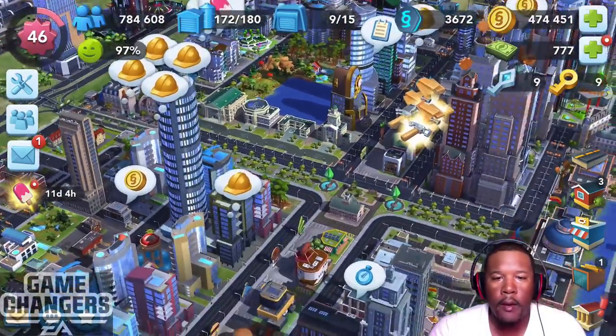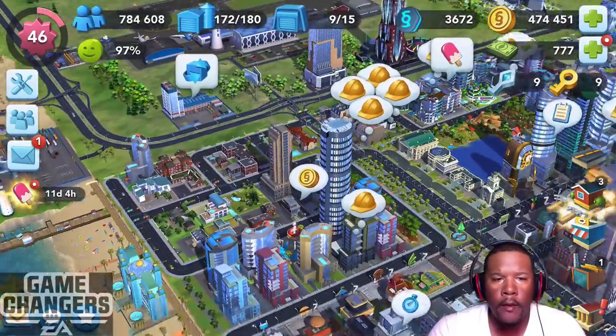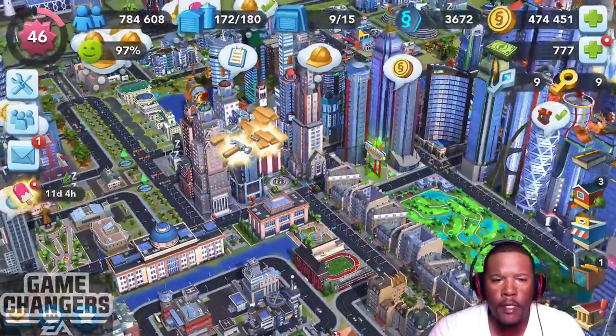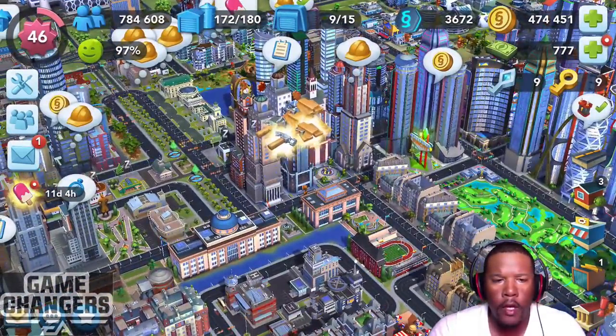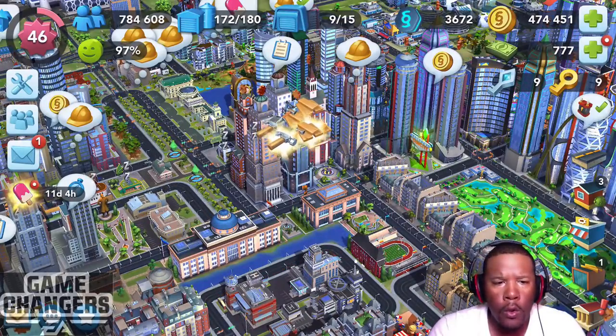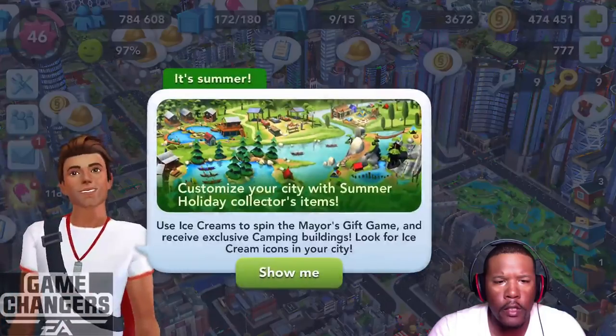I'm in the game and I have a message here. I also have an icon — I can't tell if it's a popsicle or definitely some sort of an ice cream sort of thing. So let's click on it.